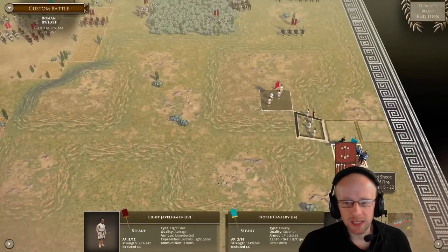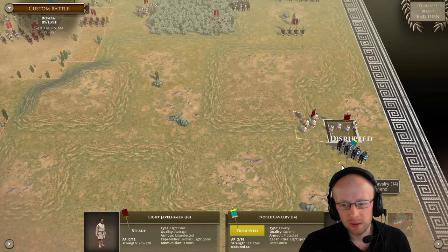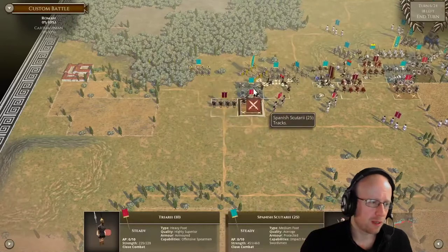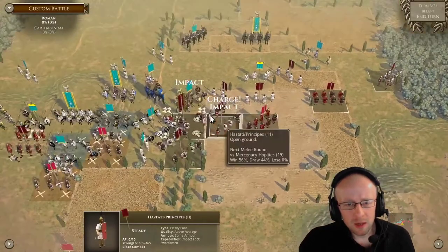This is where I actually get really lucky and start to punish that cavalry on the right side. I get a disruption — perfect timing. My cavalry is there, with my sub-general, POA advantage — we're coming for you.